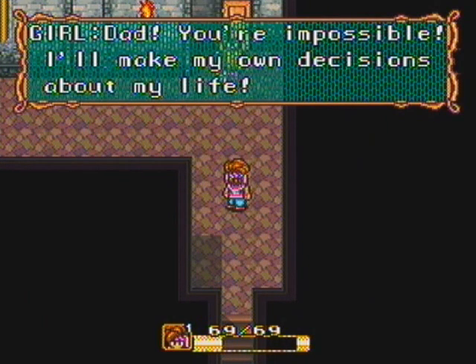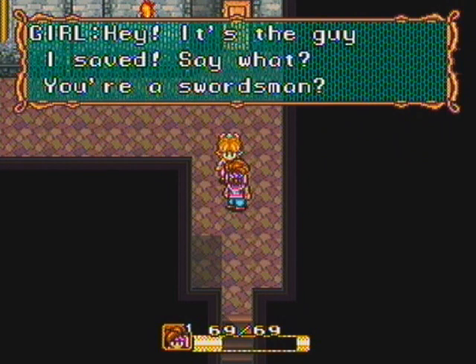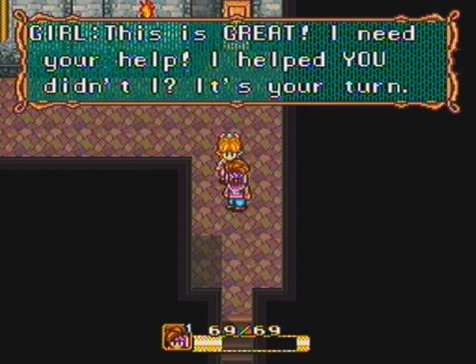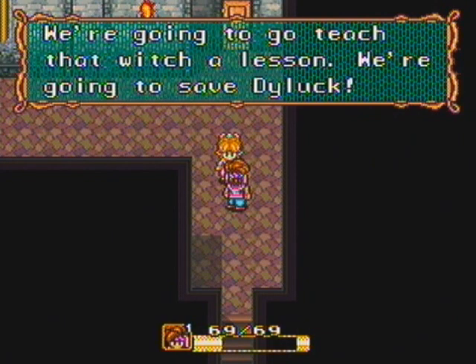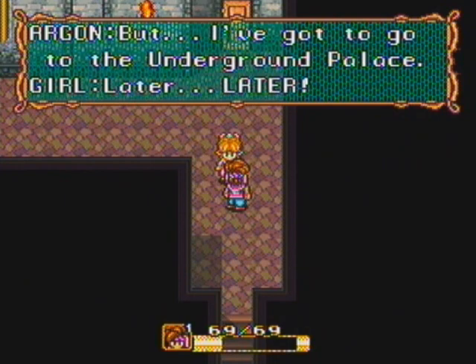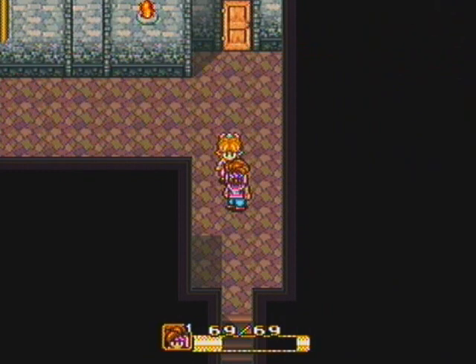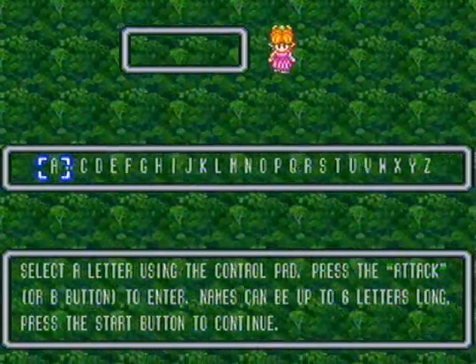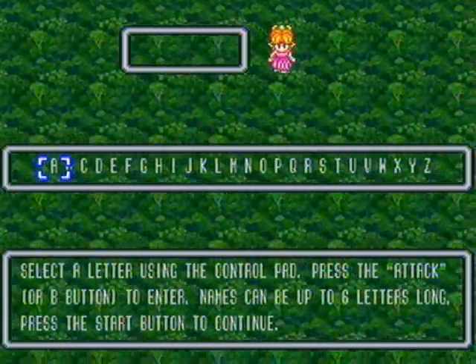Oh my God, it's you! Dad, you're impossible — I'll make my own decisions about my life. Hey, it's the guy I saved. You're a swordsman? She needs my help — I helped her, didn't I? It's my turn, I guess. Going to save Diluc — I thought he was going to handle things with this witch. But no, I've got a quest of my own, I can't go off on side quests already. Then a naming screen appears. I don't know what to name her; I'd use her official name if I knew what that was.